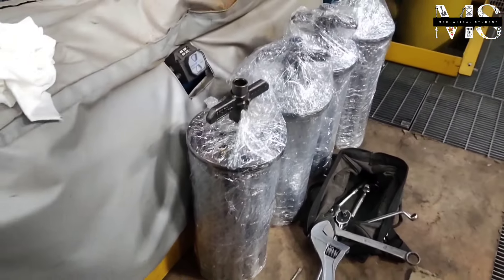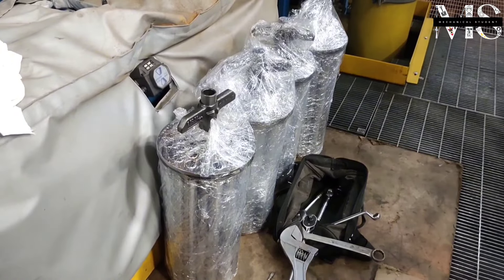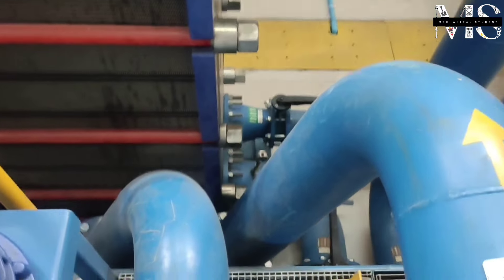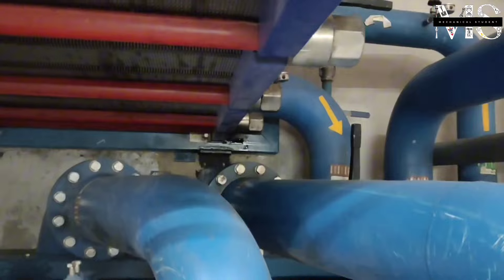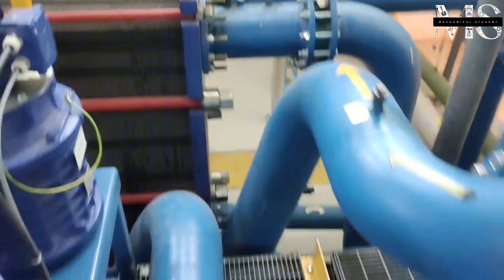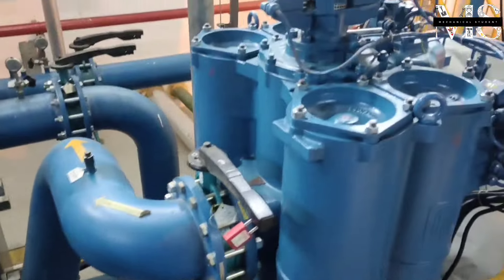This is the new engine air filter to be changed. This pipe is the inlet and outlet pipe for the engine air filter housing. We close the inlet and outlet valves from this pipe that are connected with the filter chambers.